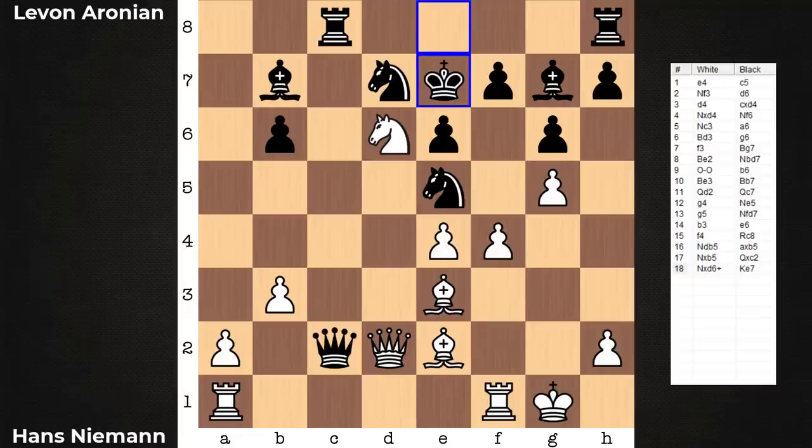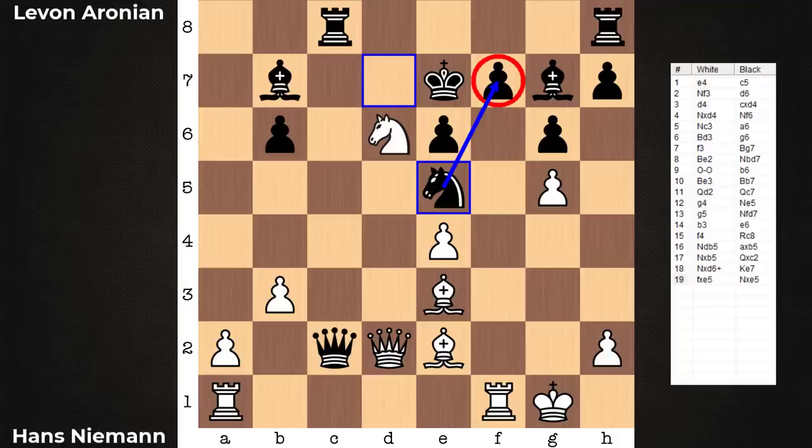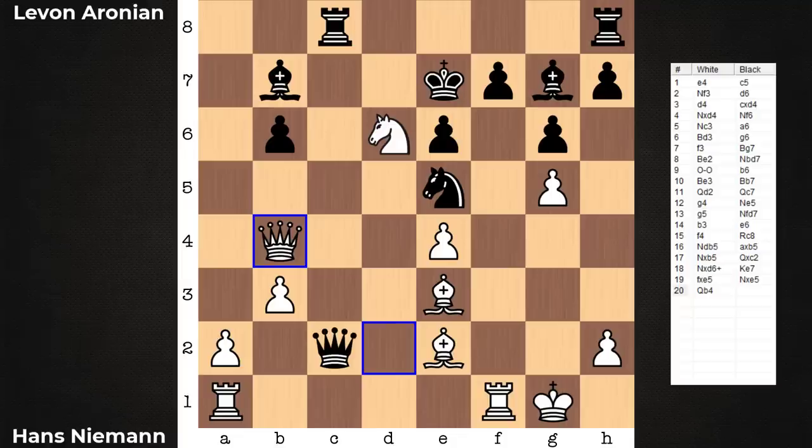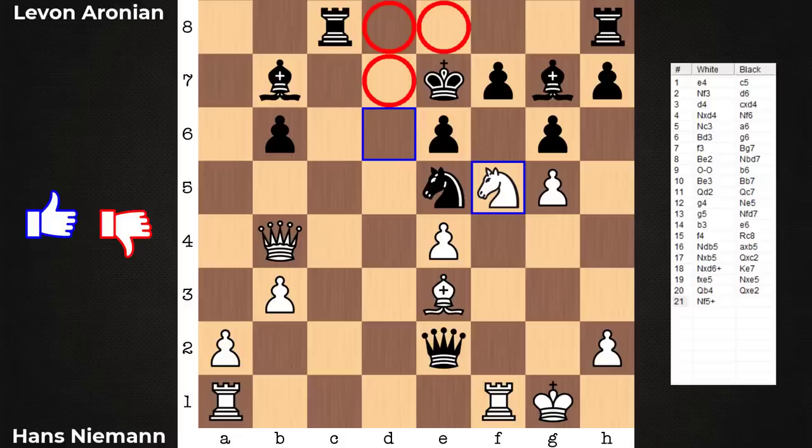King e7, and no queen exchange. Pawn takes knight first — this is threatening rook takes c7. So what does black play? Knight takes e5, defending against rook takes f7, but now we have queen b4 setting up a crushing double check, which black just allows at this point. He plays queen e2, and you must have known this was coming. Knight f5 is the final move of this game — black resigns. This isn't one that's going to carry on for a dozen moves; this is going straight to mate.